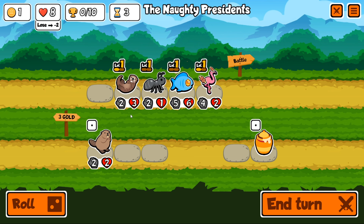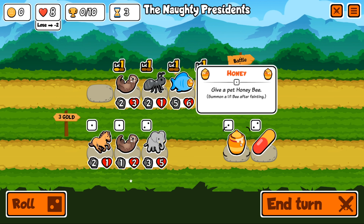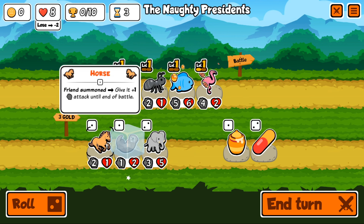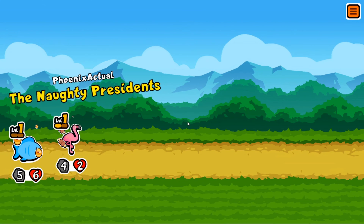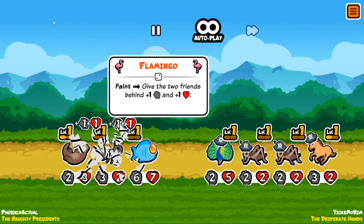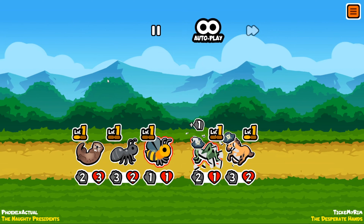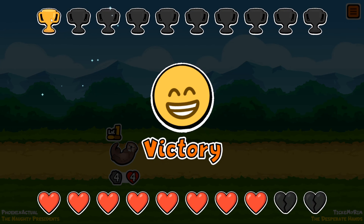Now if we lose we lose two hearts instead of one, which is rough. We have another otter — we can freeze him and maybe level him up to two. Let's just roll with this and see what happens. Hopefully that flamingo helps us out. Looking pretty good — and we got our first win, let's go! We can see the trophy: one out of ten wins.